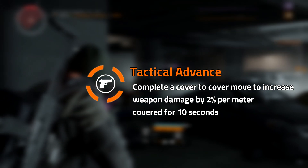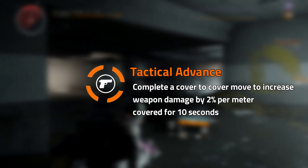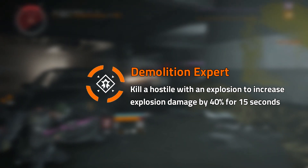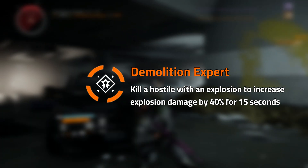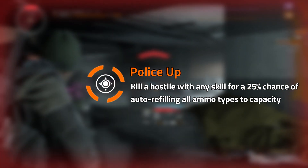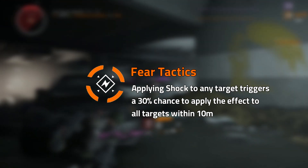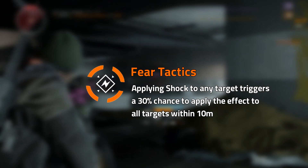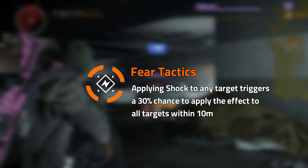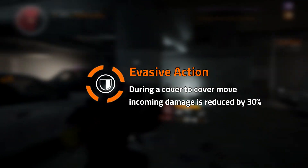Over to the tech wing, we have Tactical Advance: complete a cover-to-cover move to increase weapon damage by 2% per meter covered for 10 seconds. We want to pick the longest cover-to-cover route for this to have maximum effect. Demolition Expert: kill a hostile with an explosion to increase explosion damage by 40% for 15 seconds. Kill a hostile with any skill for a 25% chance of auto-refilling all ammo types to capacity. Fear Tactics activates when applying shock to any target and triggers a 30% chance to apply the effect to all targets within 10m.